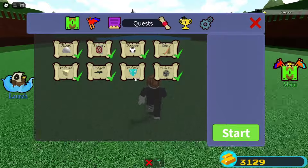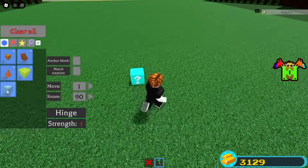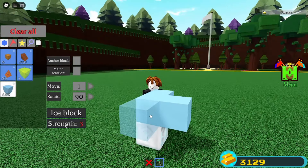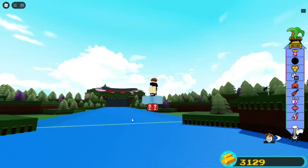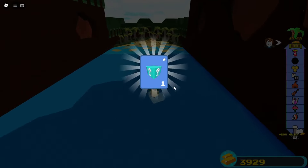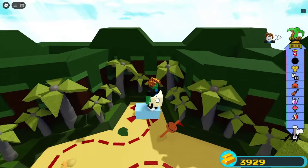The last quest we want to do is the box quest — probably one of the most difficult ones if you don't know how to do it correctly. You're going to want to get the box to the end as fast as possible, speed running it using this glitch. Simply launch and zoom your way to the end. Once you make it, you get 800 gold and also the mystery block.